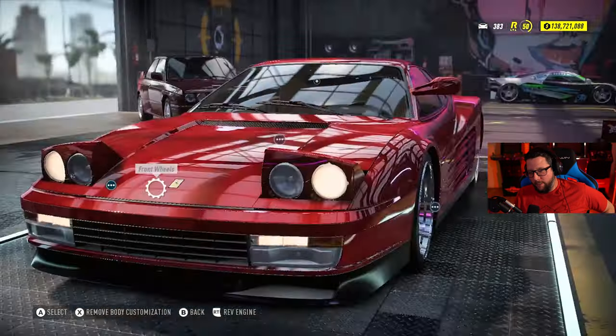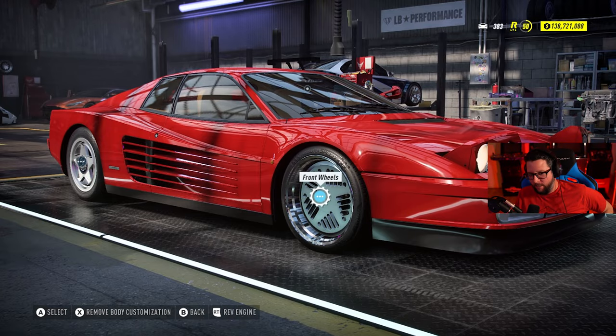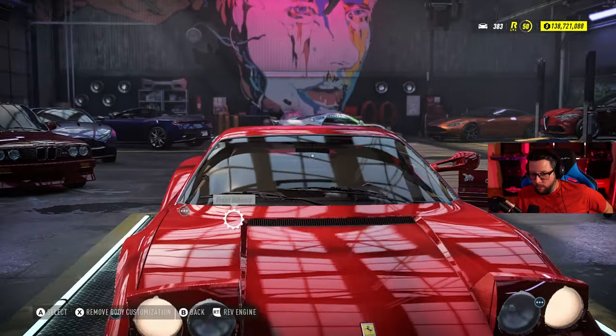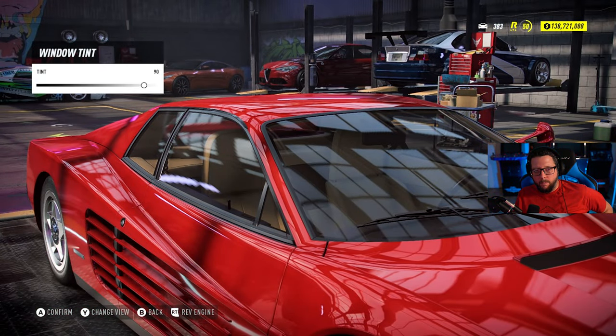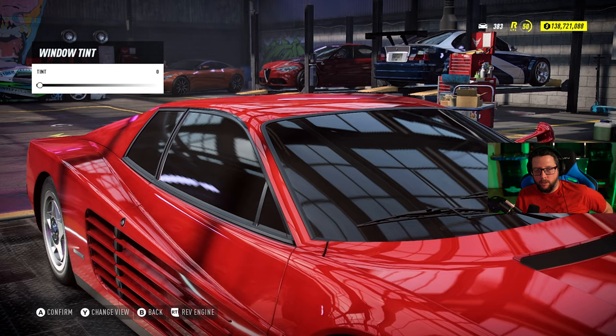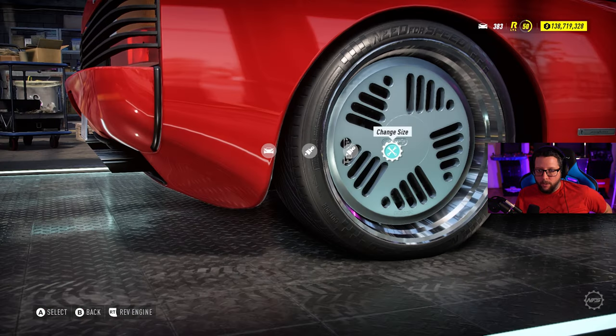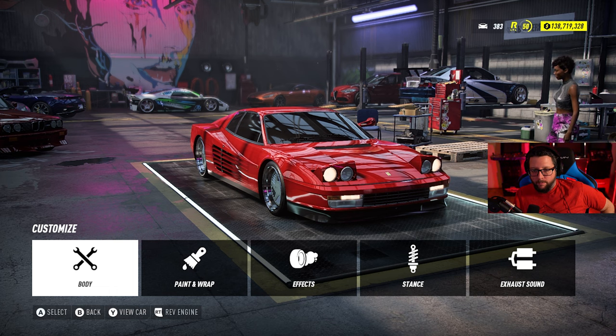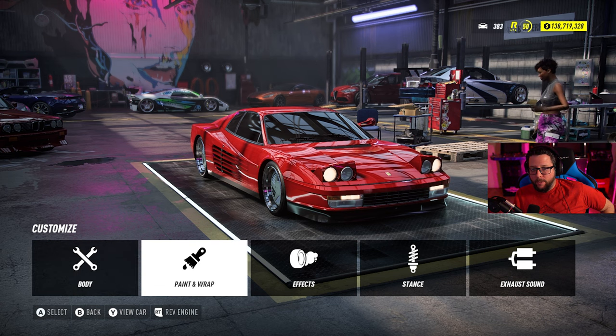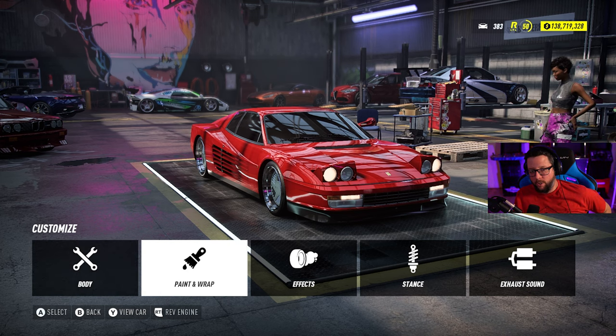It's unfortunate that you picked the Testarossa because it doesn't have a whole lot of customization — you can paint it, change the windows, change the wheels. You can tint the windows too — fully clear, or go towards the black for fully tinted. Another 25 speed holes per wheel — that's 25 times 4 wheels, that's 100 speed holes you just added to the car. Thank you. So now you should change the colors — let's change the color of the car first, and then we'll go back to the rims and change those.